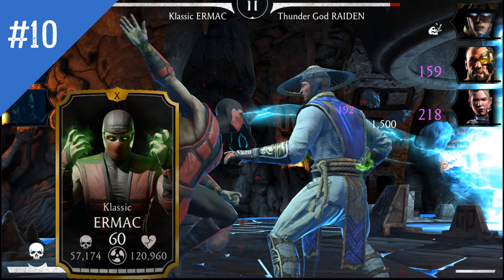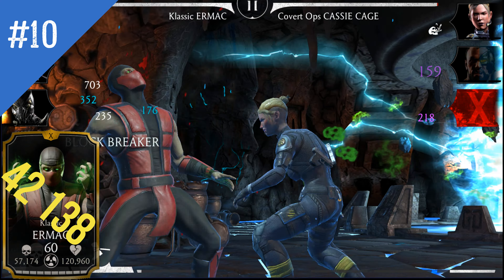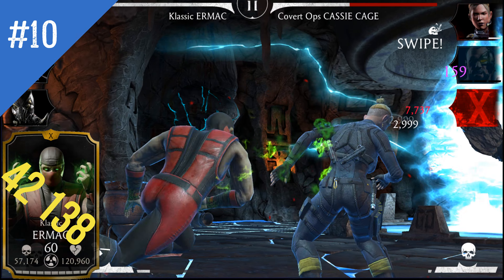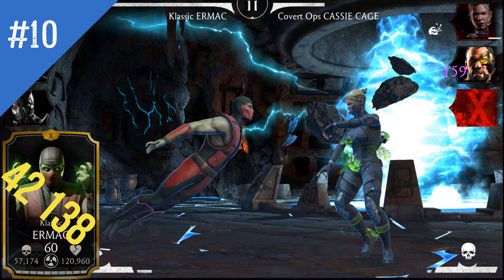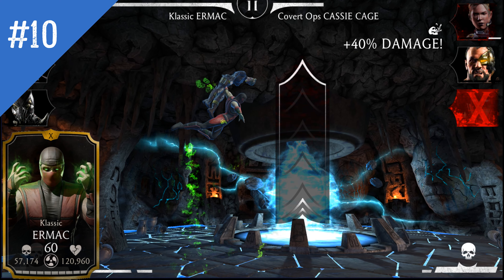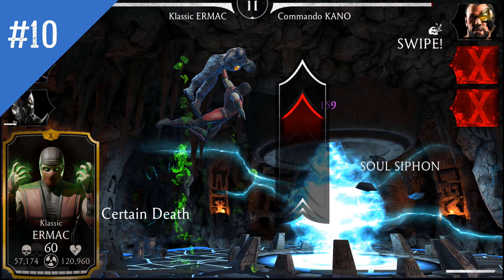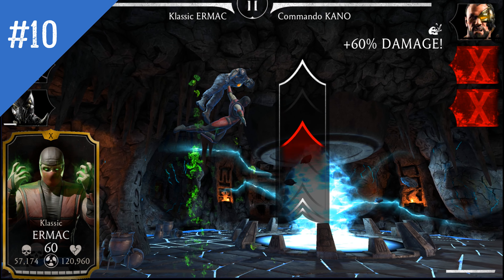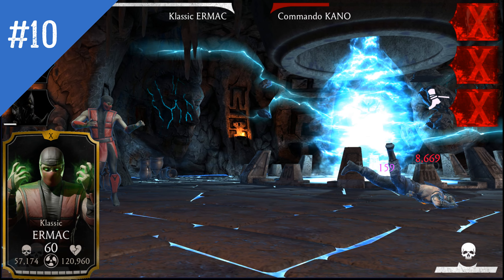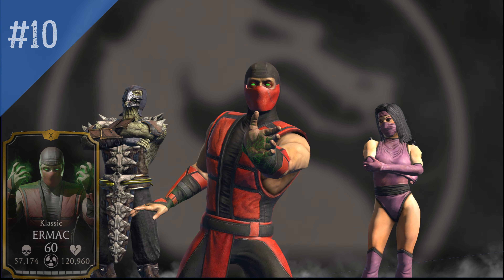Standing right next to Bo'Rai Cho — sober this time — we have Classic Ermac, the Faction Wars exclusive character with a deadly Special 2. All you need to do is make sure that you are exactly next to the enemy before using Ermac's Special 2, because otherwise it will simply miss and you'll lose two bars of power. But if it connects, it equals a dead enemy in 95% of cases, or at least a severely wounded enemy.